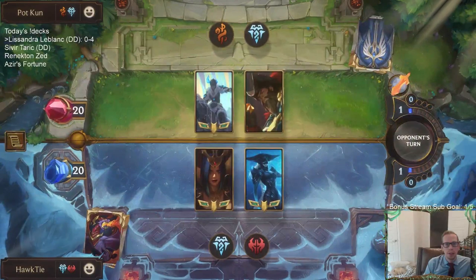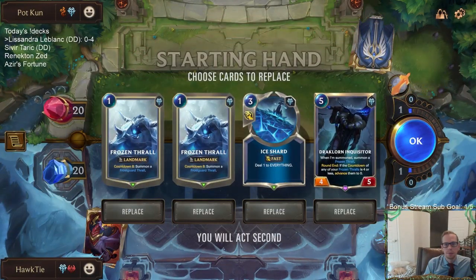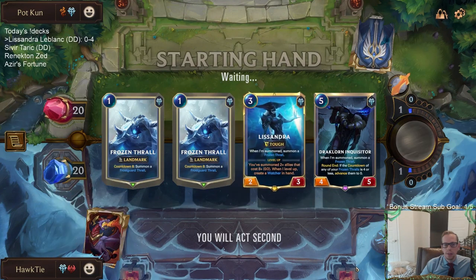Sejuani Gangplank. We got Frozen Thrall, Frozen Thrall, Inquisitor — that's very good. How good is Ice Shards going to be? Like if they have one-mana Elusive units, Ice Shards could be good. But besides that, I don't think I want it.